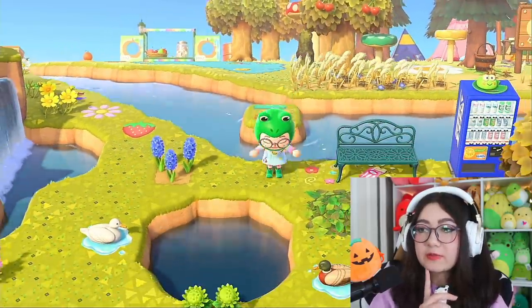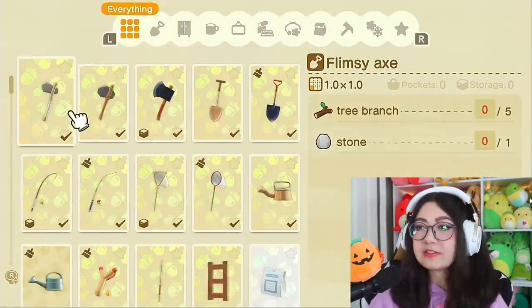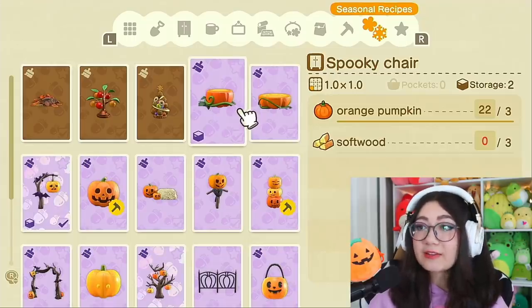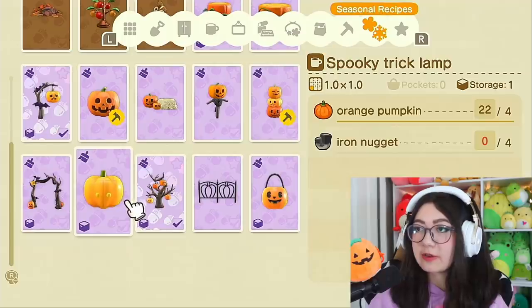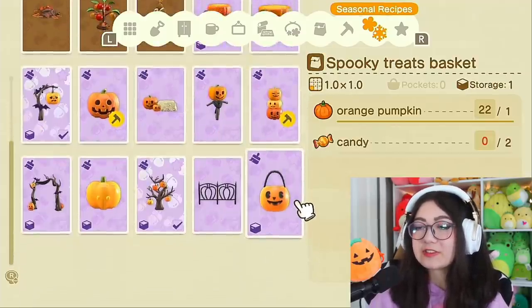I think I got the majority of the recipes — I feel like I'm just missing the little spooky candy basket. But these are all the ones I have: the spooky chair, table, tower, scarecrow, lantern set, lantern, standing lamp, arch, trick lamp, tree, fence, and treats basket. So this is still a good amount.